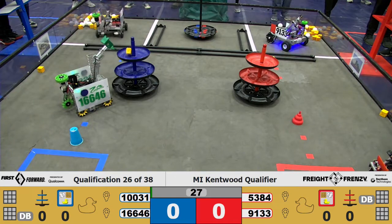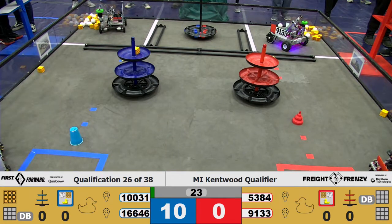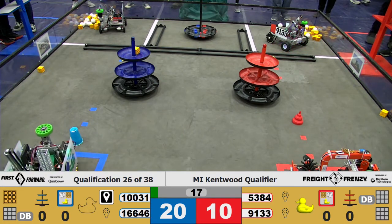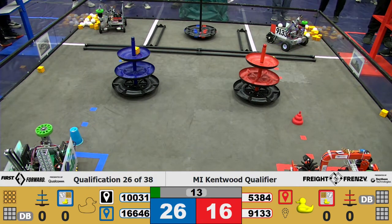53-84 heading straight to the carousel. 1-6-6-4-6 dropping on the top level of the shipping hub. We have team 1-0-0-3-1 in the warehouse and 1-9-1-3-3 doing the same. 53-84 is parked fully in their storage unit as well as 1-6-6-4-6. Quite the speedy autonomous.